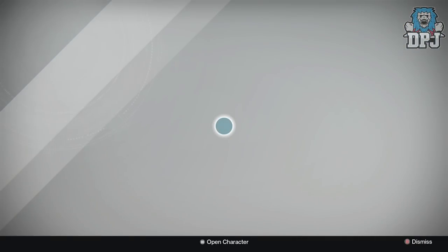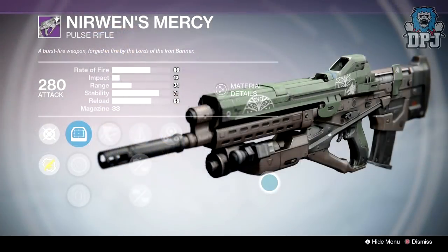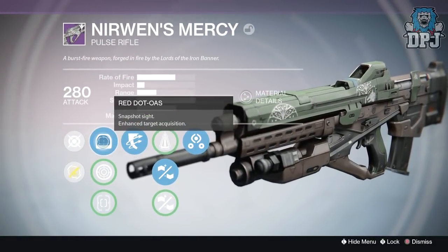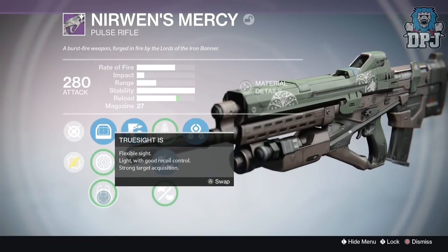Purchased from Lord Saladin, it offers 280 attack. It's a 66/14 ratifier impact weapon, same as that of the Red Death. We have 34 range, which isn't the best, and its stability as standard is 71. Reload is 68, clip size as standard is 33. This weapon offers three sights: Red Dot OAS, Range Lens RLRS, and TrueSight IS.